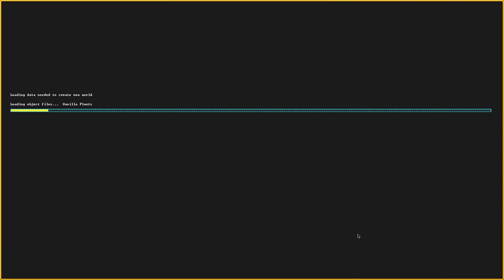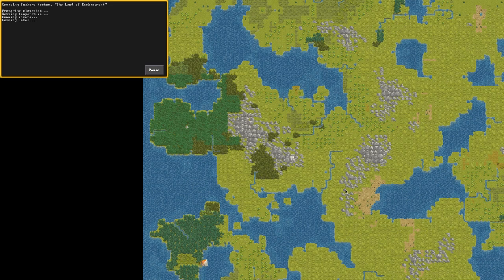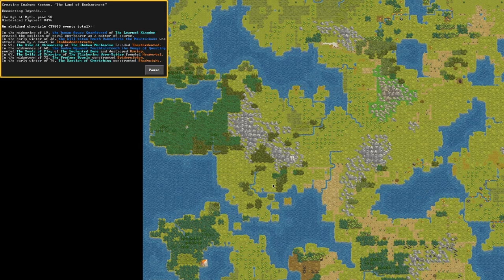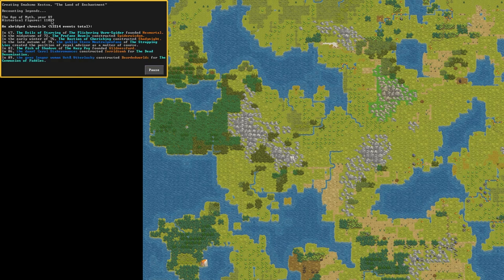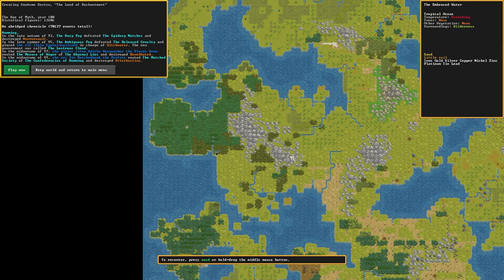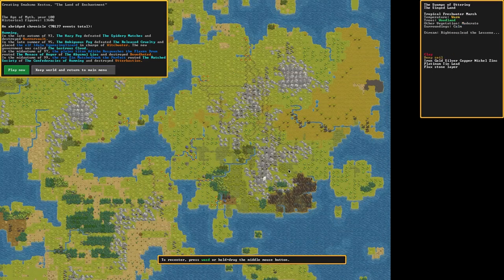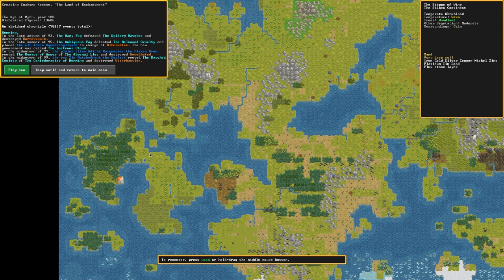Create world. This world creation is quite a bit faster than the ASCII version. We're going up to year 100. Got a nice big continent here. Yeah, this is good — a nice big continent, a few isolated islands here and there. We got volcanoes. Play now.